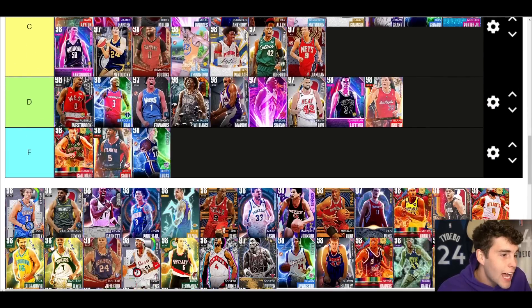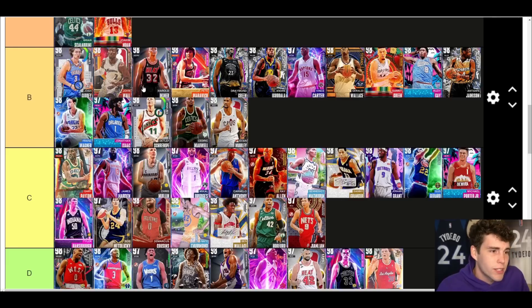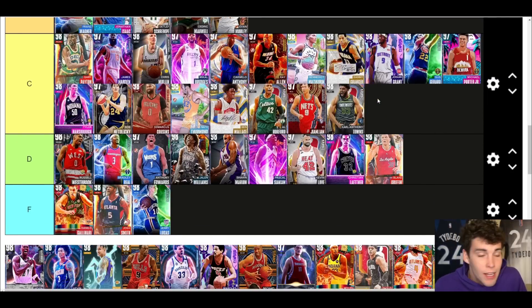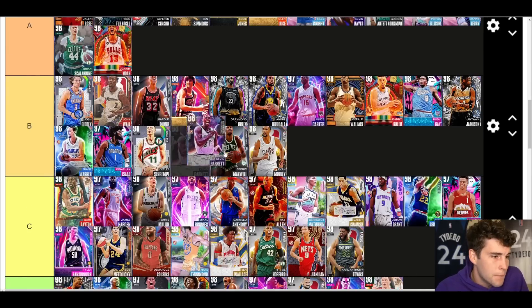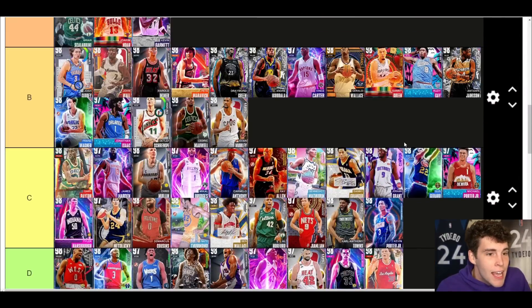Josh Giddy — people started slandering this Josh Giddy but he's not bad. His release is just a bit off — I'll still go B tier with him. This Galaxy Opal Josh Giddy is basically the same as the season reward one, so that's kind of what people mean when they talk about gassing him. Kevin Garnett — A tier still, not bad for this era. It's just one of those things where height runs the game and he's only 6'11, so that's why he's only A tier, but I still like KG.